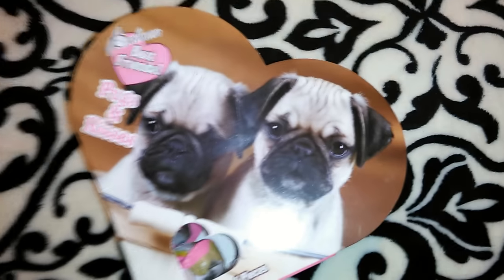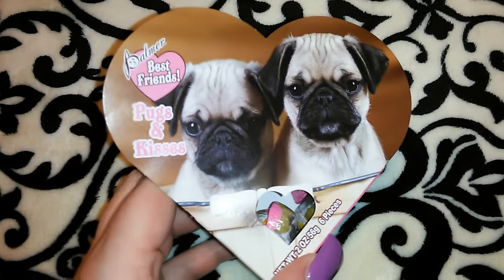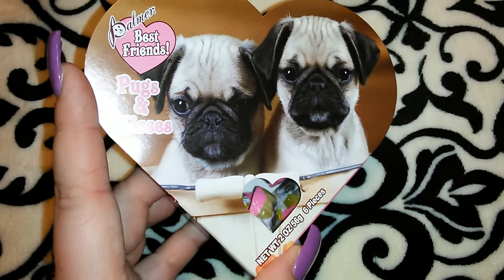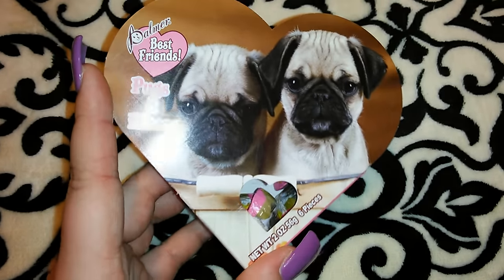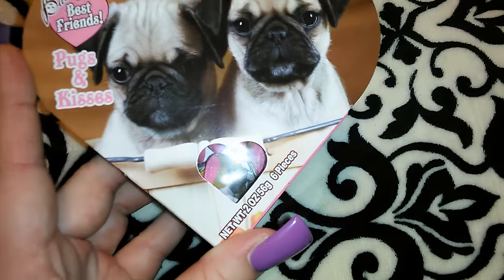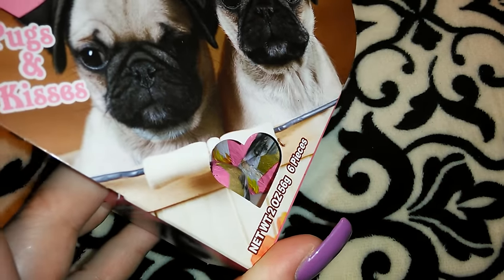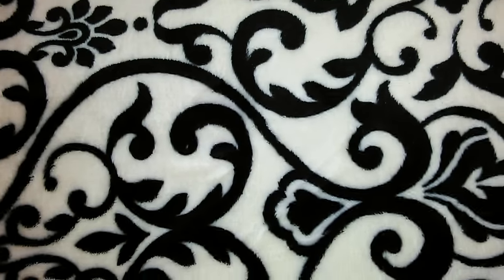I got these cute little boxes of Palmer's chocolates. This one says 'Best Friends, Pugs and Kisses' and has little pugs on it — you get six pieces of chocolate, and the little chocolates visible through the window have the picture of the pugs on them. I just thought that was so adorable.